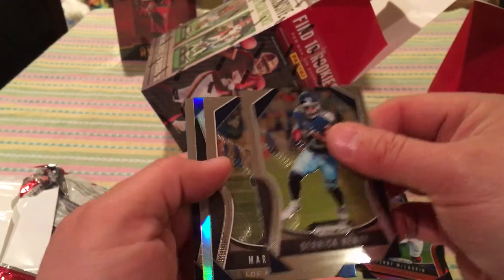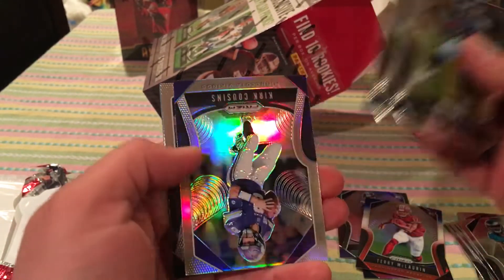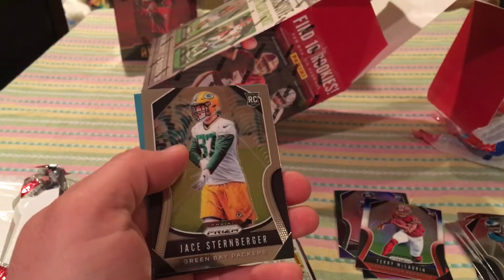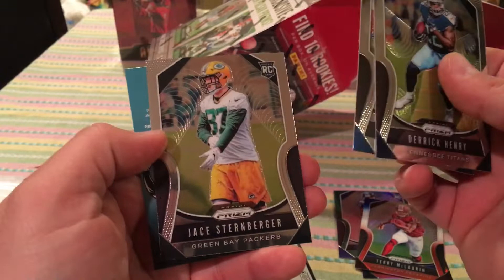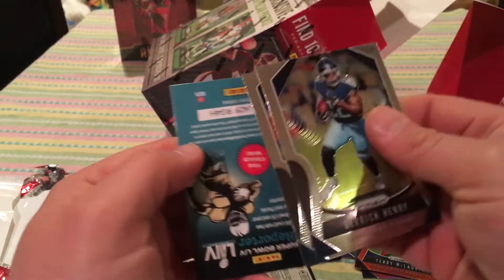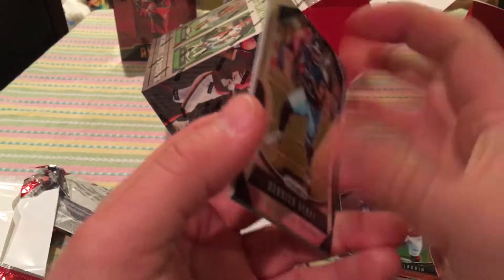Derrick Henry. Oh, we got a silver! Marcus Peters. Kirk Cousins. It's always a silver veteran — there's never a silver rookie, hardly ever. Jay Sternberger — what if we even got the Packers silver rookie? Would have been nice.